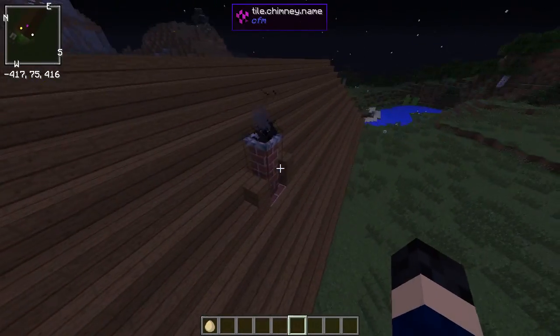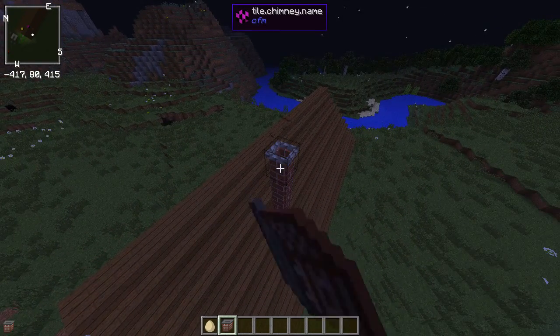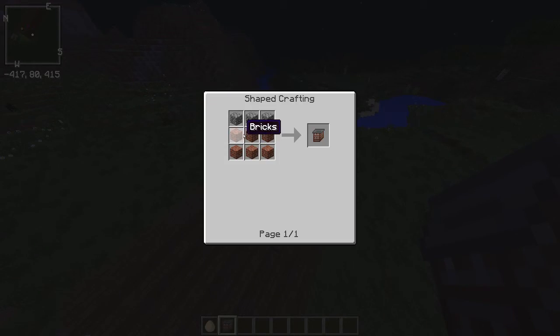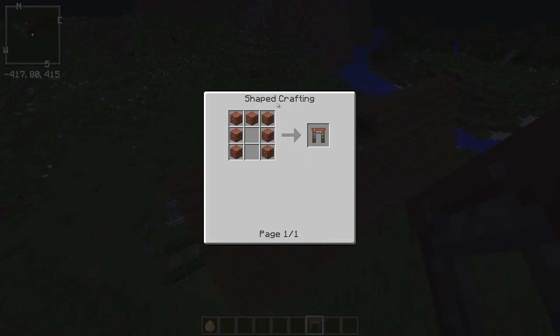As you can see the smoke is coming out — that's not from the netherite, that is indeed the chimney. What you can do is extend the chimney like this. The way you craft it, you take six bricks and three cobblestone. It's actually easier because you take bricks in a U-shape.